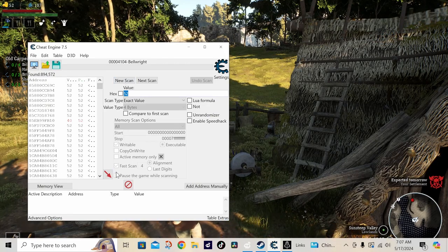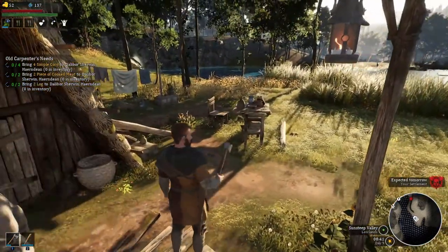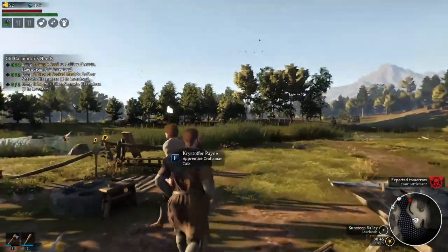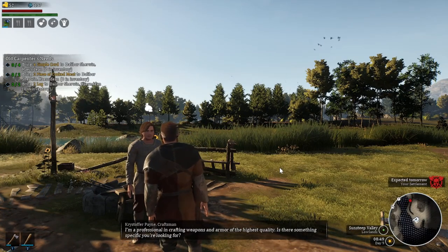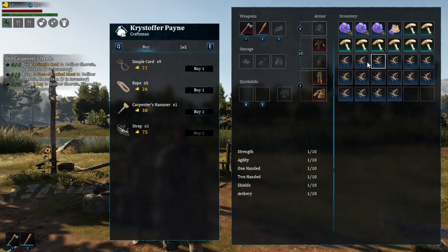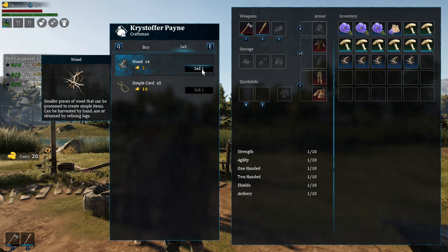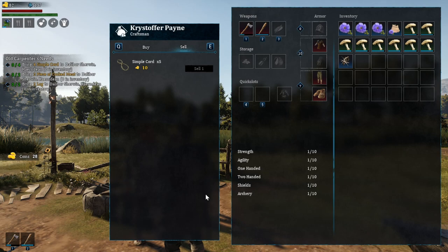It gave us quite a list. So now we're going to go over and talk to the merchant. Make sure you have your weapon put away — your axe. Let's go talk to the guy. We've got some stuff here and we're going to sell. Let's just sell a bunch of it to get this value changed quite a bit. Okay, so now we've got $82.